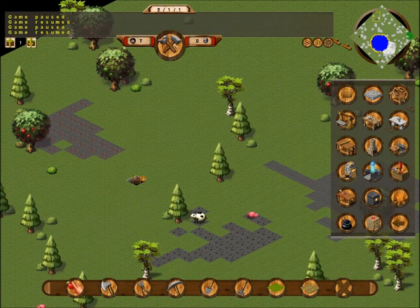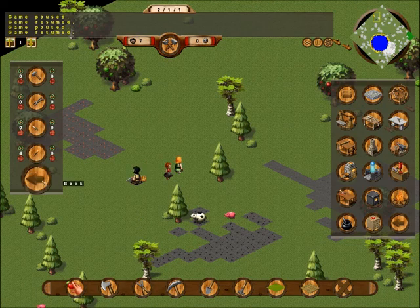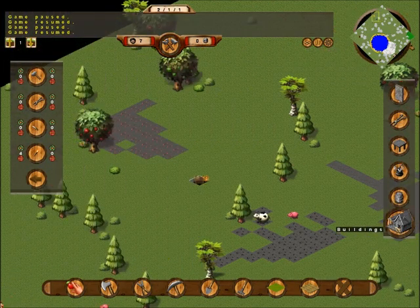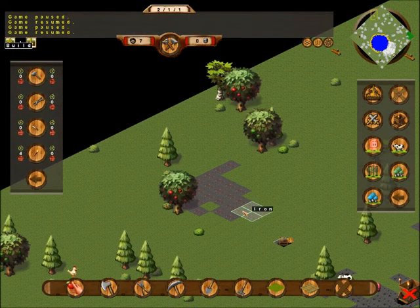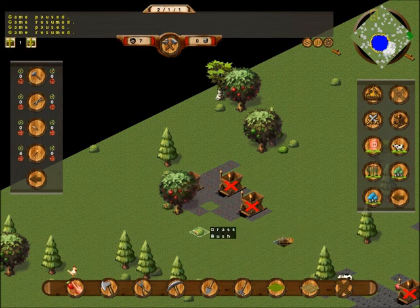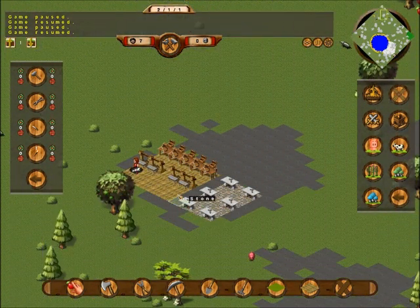Let's get some torches made — back over here in utilities, we'll go with 4 at the start. So we'll have those guys run out, and then we want mineshaft — stick one of those there and there. You don't want them too close to each other because when they produce something they'll set it right next to it, and if they're right next to each other they won't have room for anything. Those are built — good.